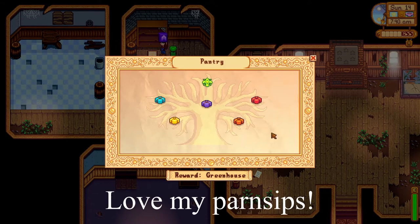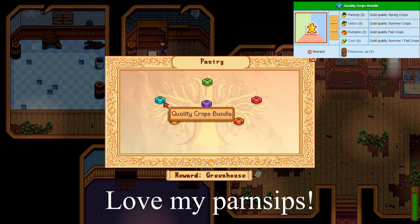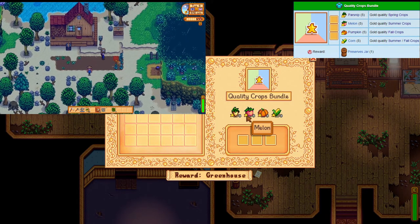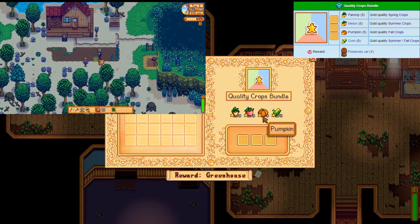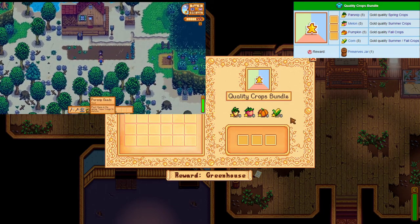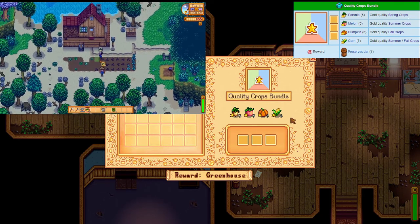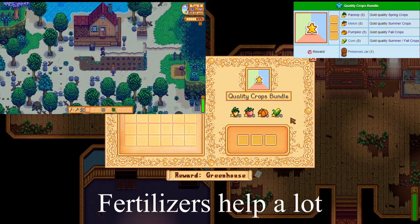But why so many parsnips? The quality crops bundle is the reason for showing more love to the parsnips. Over the season, if you plant 20 parsnips on that first day, always buy another 20 to replace the ones you harvest until you have 5 golden parsnips. Use fertilizer to help you in this cause.